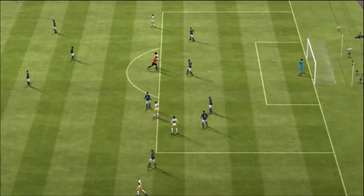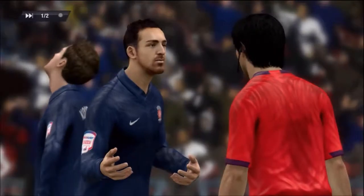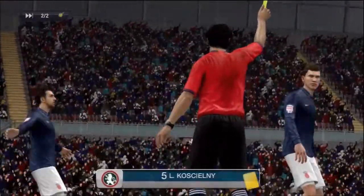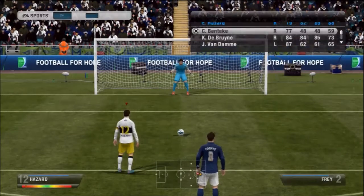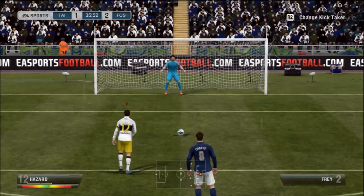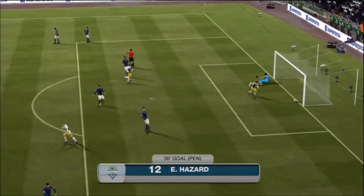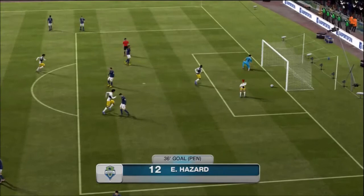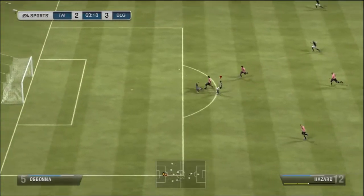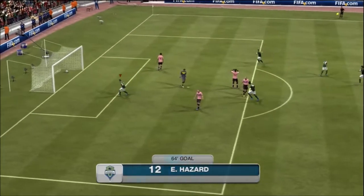We pick up a penalty and go with Hazard since he's got the highest penalty stats on the team — 88 penalties. Going down to the right and he finds the net very close. That's pretty much a wrap; if you've enjoyed this please drop it a like and subscribe. The next episode will be out as soon as possible. This has been AVJVGaming and I'll catch you guys for the next episode.